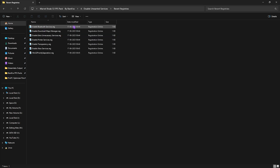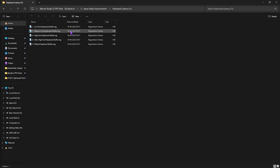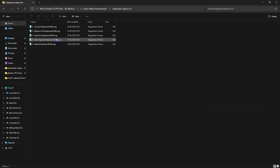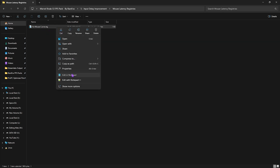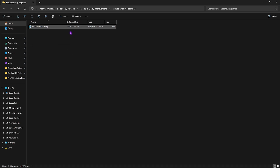There is also a Revert Registries folder if you want to undo any of the registry changes. Next is Input Delay Improvement, which includes keyboard latency fixes — leave your keyboard specs in the comments and I'll tell you which buffer to choose. There are also mouse latency registries with a fixed mouse curve that sets correct sensitivity and smooths your mouse X and Y curves according to pro settings.